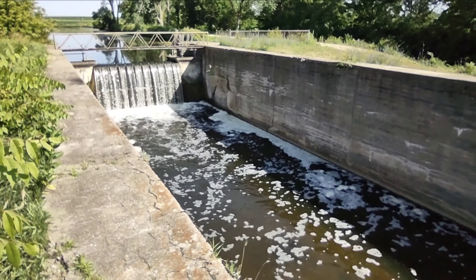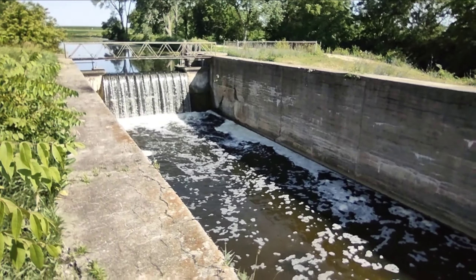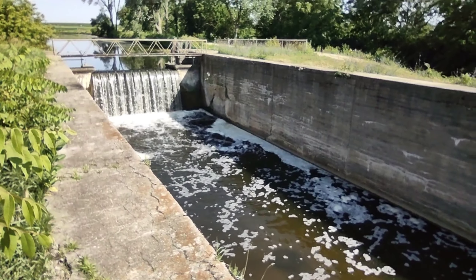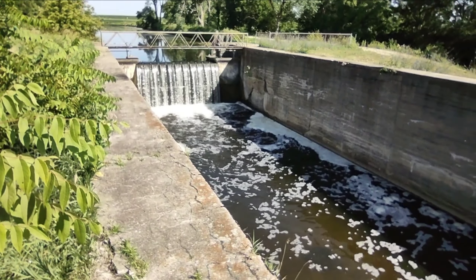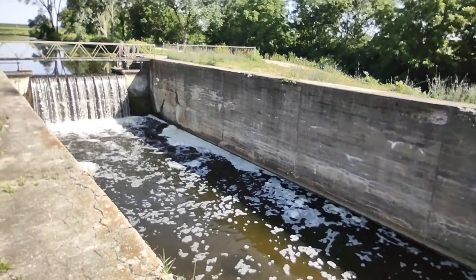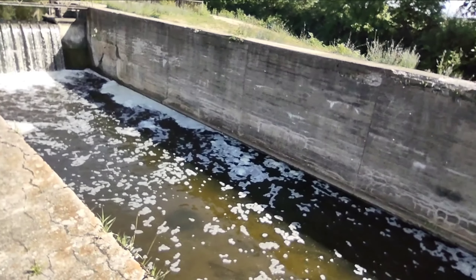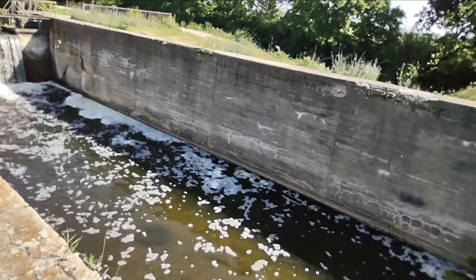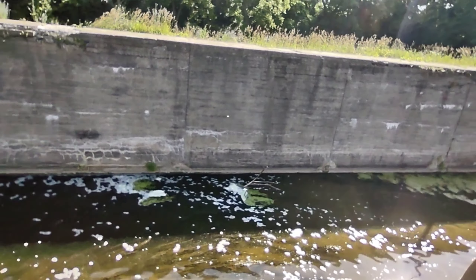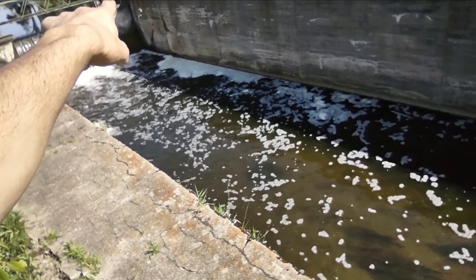There's spots on the I&M that are like that too — like right by the ship and sanitary is like that, and then the other one by Brandon Road, I think that one was like that too. There's a couple in Channahon that randomly have like a — well, like the one by the dam, that one has one of those sort of block things on it.